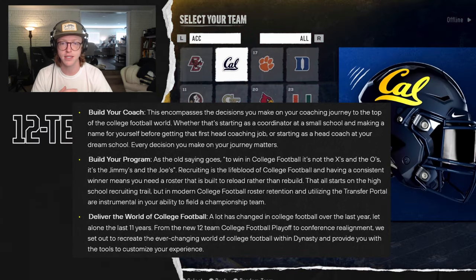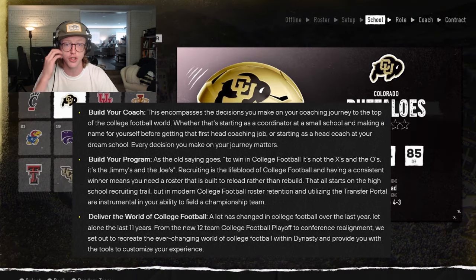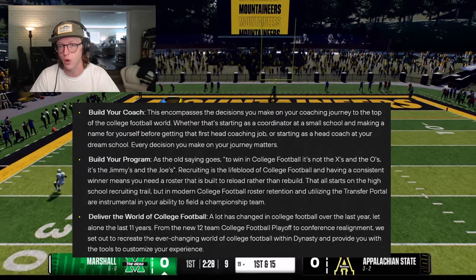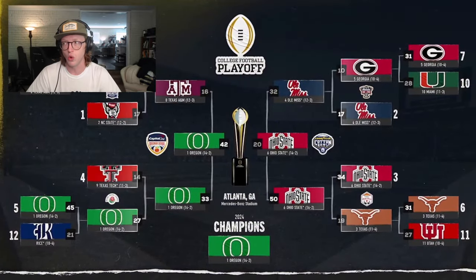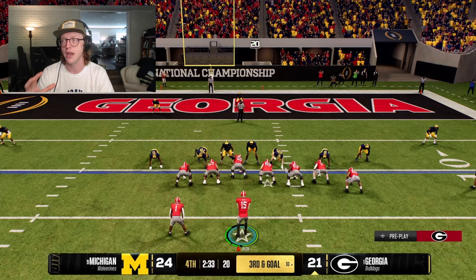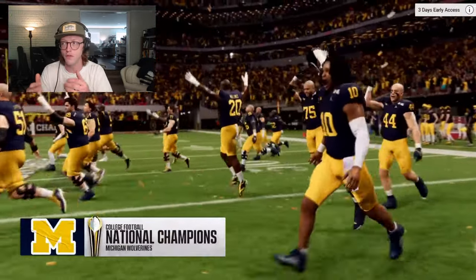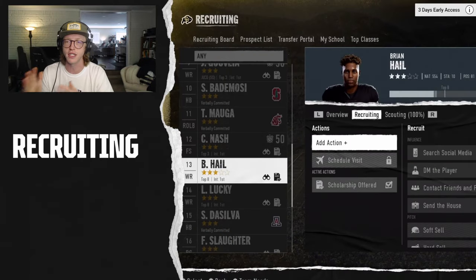With 'build your coach,' this encompasses the decisions you make on your coaching journey to the top of the college football world — whether that's starting as a coordinator at a small school and making a name for yourself before getting that first head coaching job, or starting as a head coach at your dream school. Every decision you make on your journey matters. This looks like a really cool way to build different types of dynasties with a certain coaching style.